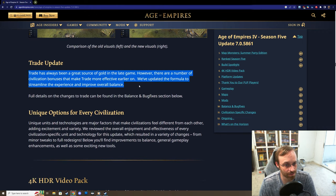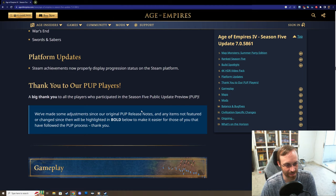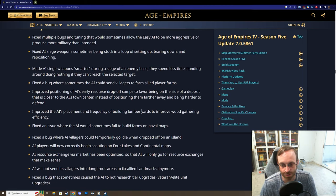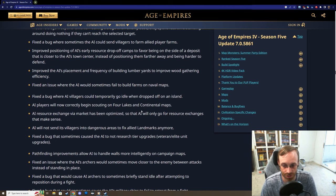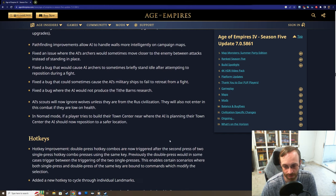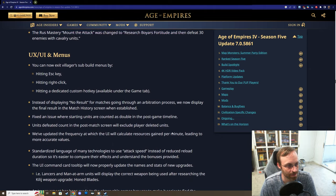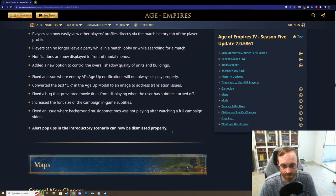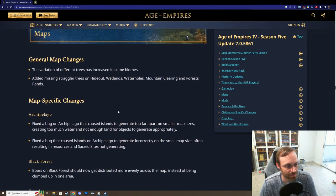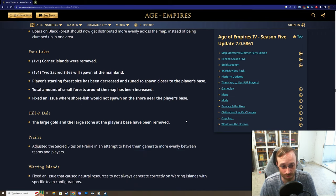Trade update: they've updated the formula to streamline the experience and improve overall balance. The main idea is that traders always generate gold - whenever they touch either the market they were produced at, the neutral market, or the other market they're heading to, they drop gold off no matter what. It's not a one-way trip anymore, it's a two-way trip. Very interested in that.